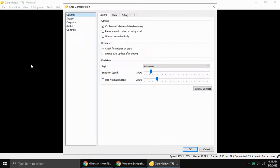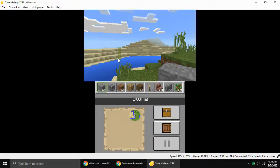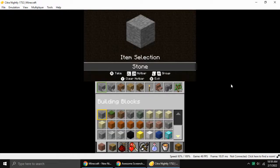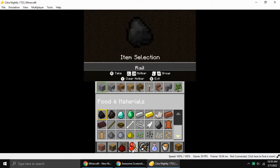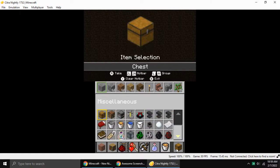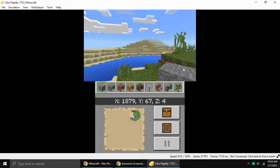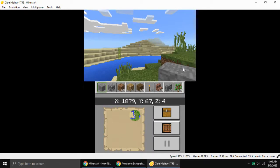You can open your inventory. You can move with the arrow keys. You can go to the left. Let's explore. This is very obvious, so let's discover this world.